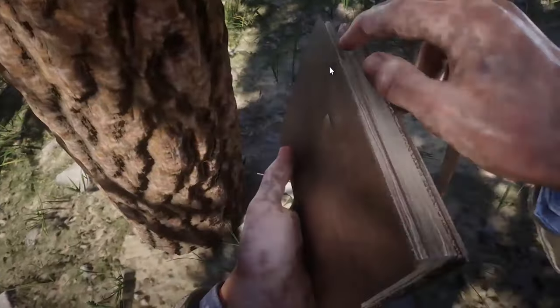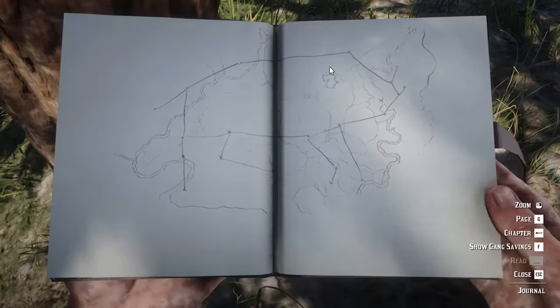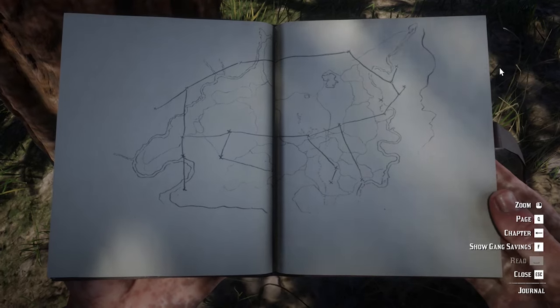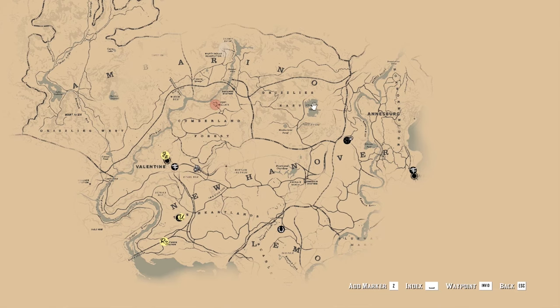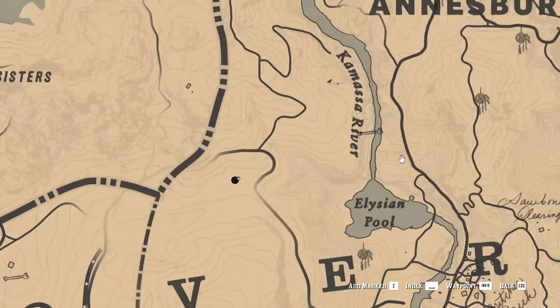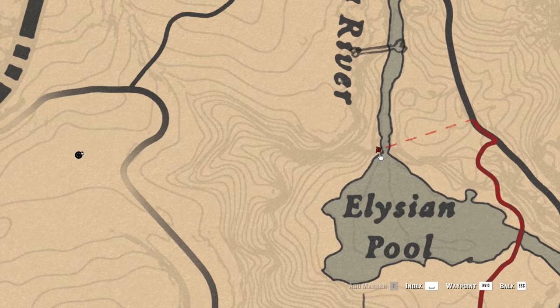Once you get them all, Arthur will draw in his diary a bison using a Dream Coaches location. Inside the drawing, where the bison's nose should be, you will notice an X sign. On the map, you can see that this location is the Elysian Pool, meaning it is time to discover the secret and complete the mission.